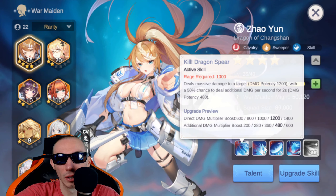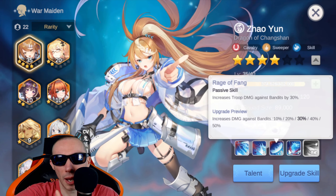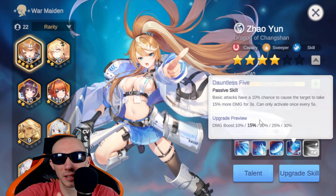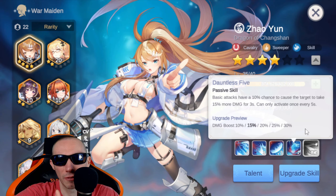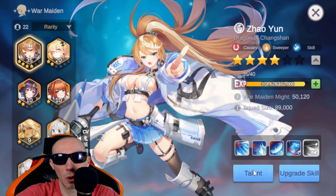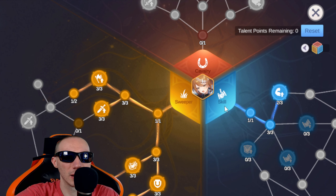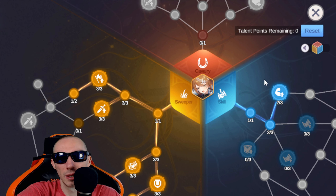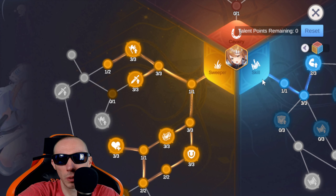She's probably one of the best sweepers because all of her active skills have to do with increasing attack. We have cavalry speed and attack, increased troop damage against bandits — absolutely amazing — and basic attacks have a percentage chance to deal additional damage. Basic attacks have a 10% chance to cause the target to take 15% more damage for three seconds, maxing out at 30%. For her talent tree, if you get her you're mostly going to focus on her sweeper and skill build. If you use her in open-field PvP you'd go cavalry and skill, but I built her strictly for bandits with the sweeper and skill build.